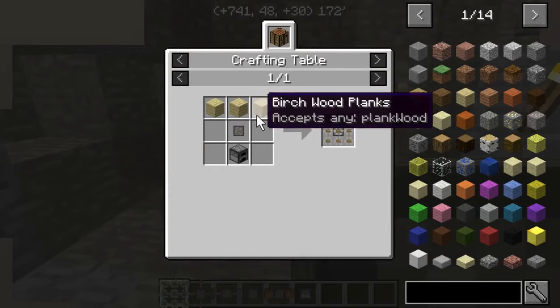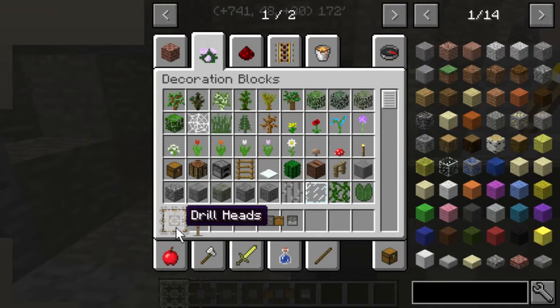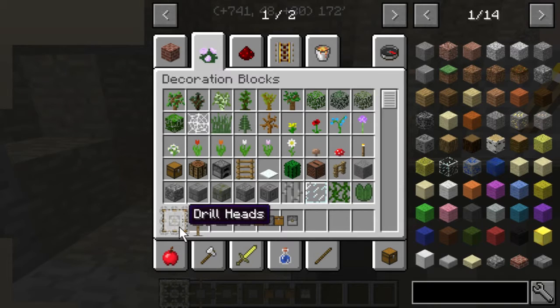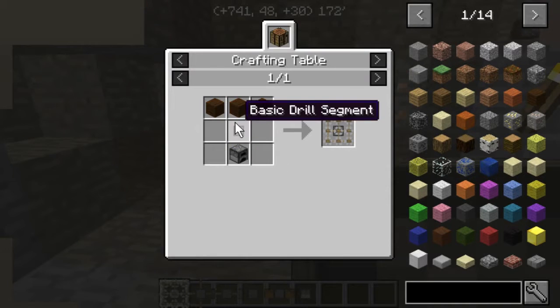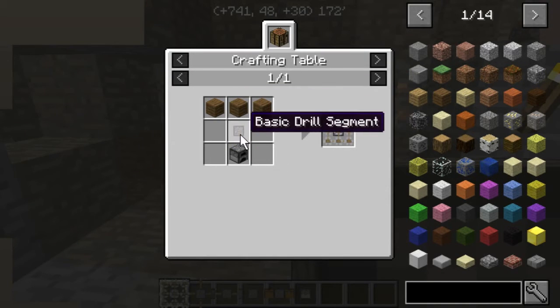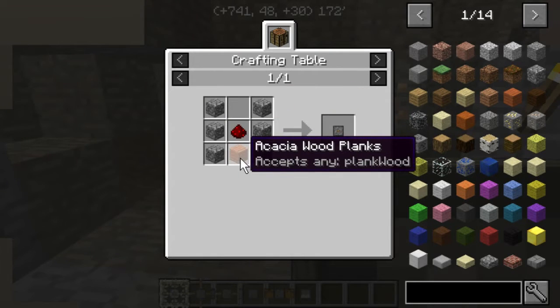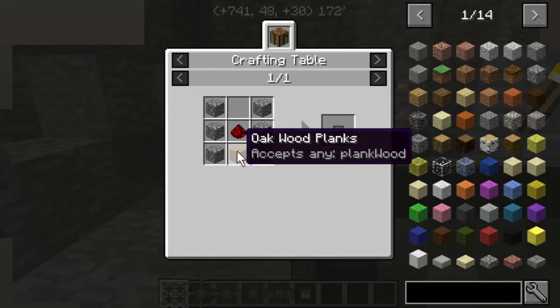I'll go ahead and demonstrate everything again. First, here are the parts you're going to need for automatic mining: you need a drill head, which requires any planks, a basic drill segment, and a furnace. For the drill segment, you'll need six cobblestone, a block of planks, and redstone.